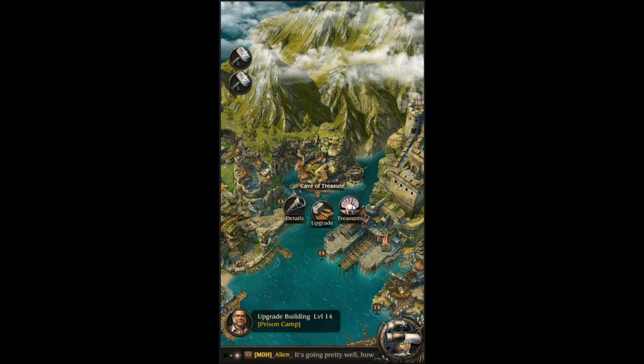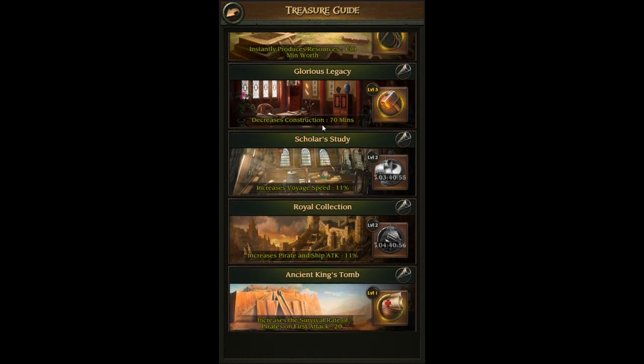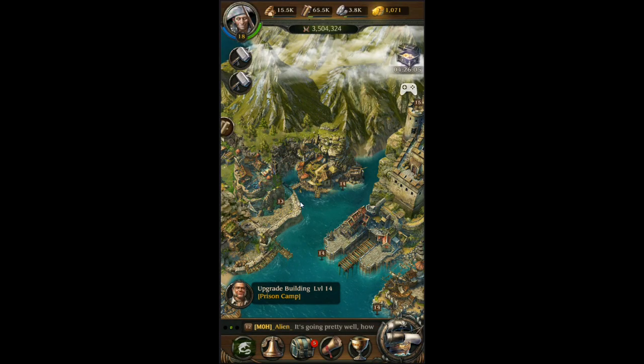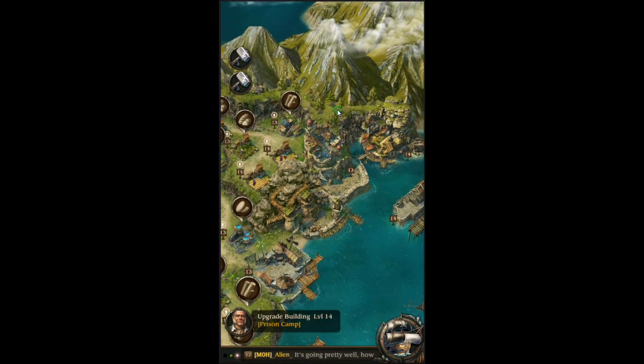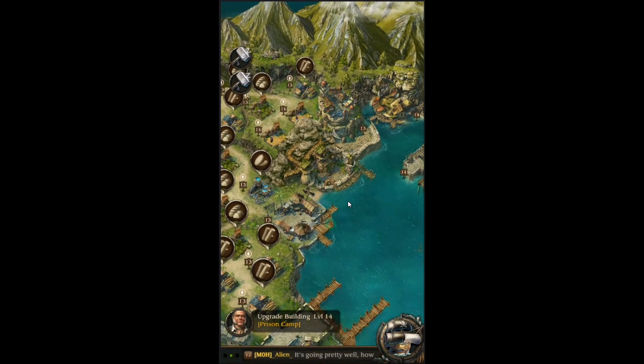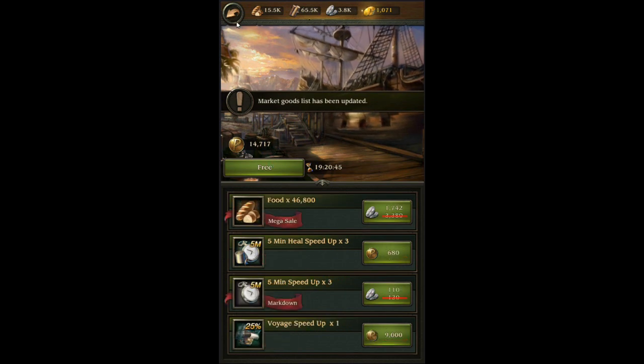You can also go into the Treasures section. If you've killed enough monsters and unlocked some of this stuff you can get construction time decreases and a little bit of resources. There's also a dice game that gives you some resources — very helpful when you first start out, less so later on. And then you have your barter system, the marketplace, where you can trade your silver, gold, and resources for speed ups or whatever you need. You can reset it if you don't see what you want.